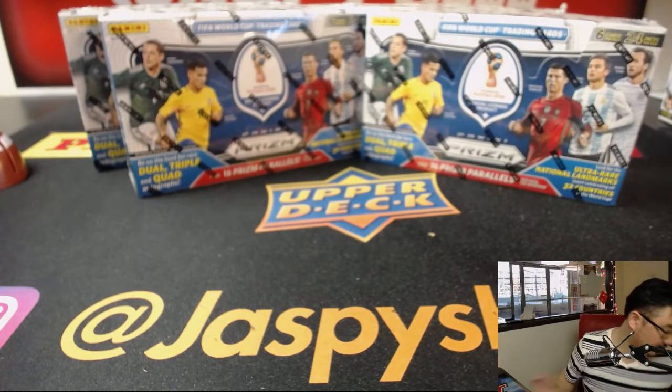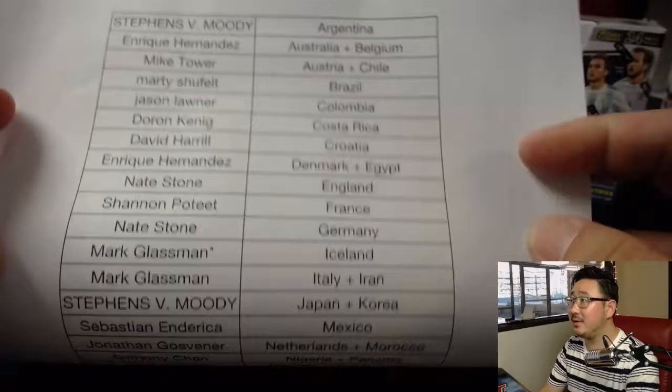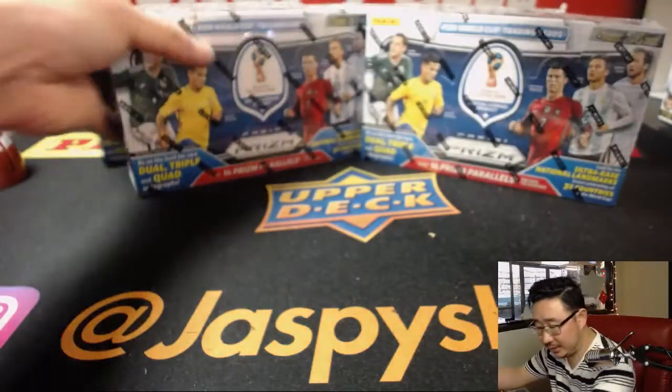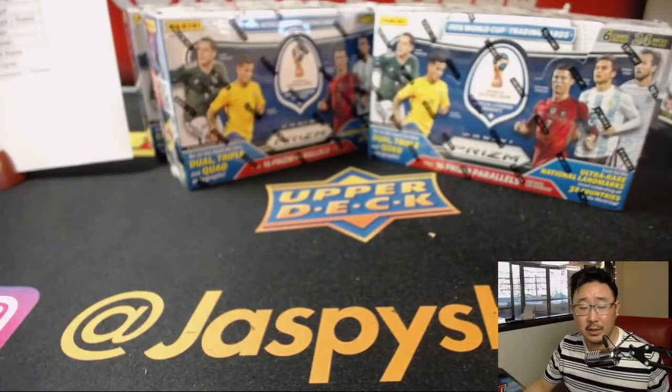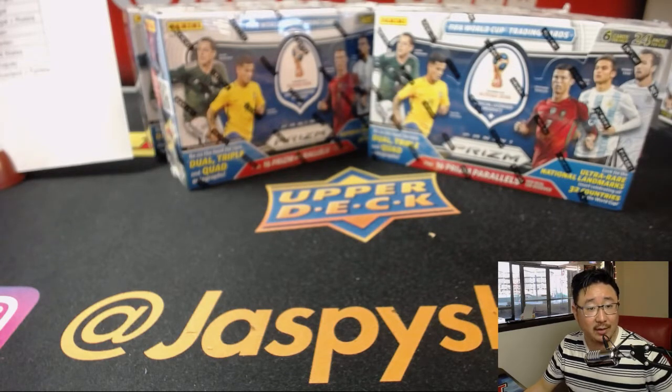There we go — it was acting weird for a second. Alright, so there's the final list. Same as the one you saw before, except now it's hot off the presses. Who can I expect autograph-wise from this set right here? Di Bala is in here. Diego Maradona. Kevin De Bruyne. Neymar. Pele. So all the big names.